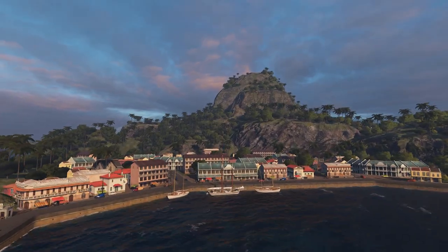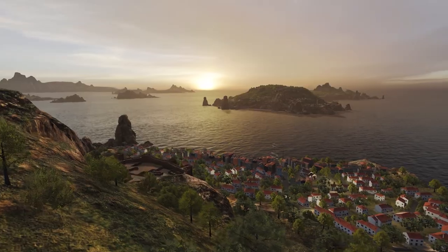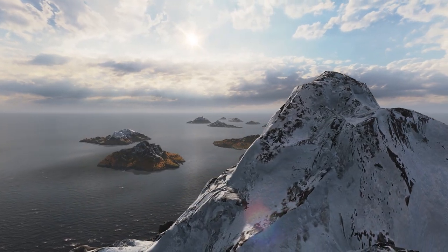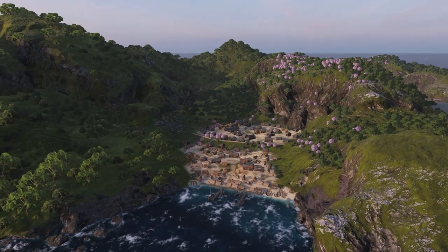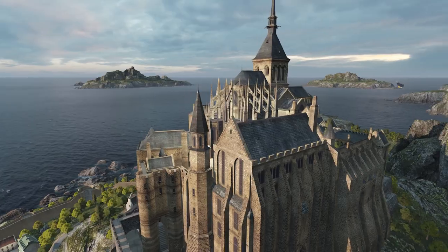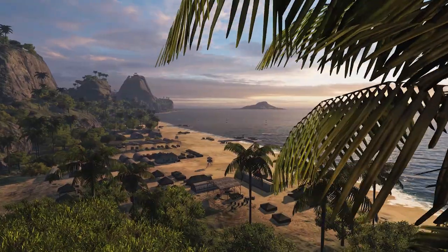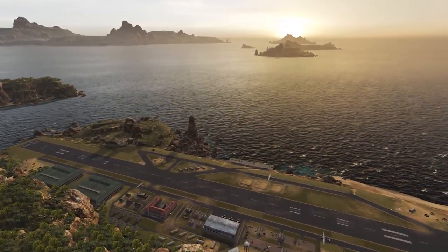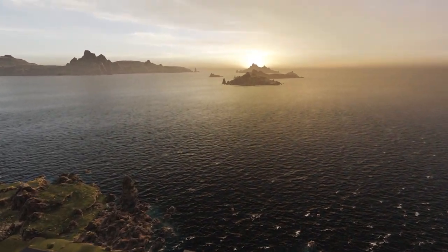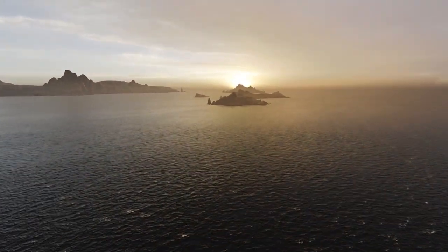Let's move from armor colors to the colors of the surrounding world. For several updates in a row, we've been actively upgrading the lighting and graphics of the in-game maps. In Update 0.9.0, we've updated Warrior's Path, Okinawa, Sea of Fortune, The Atlantic, and Trap. Additionally, the water reflections and shadows from static objects will be improved.